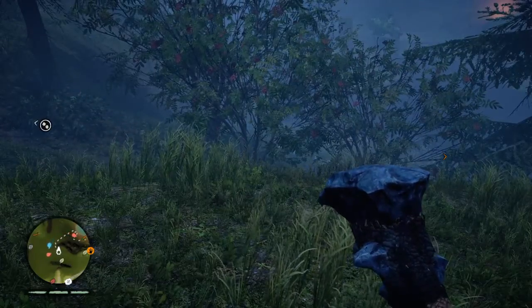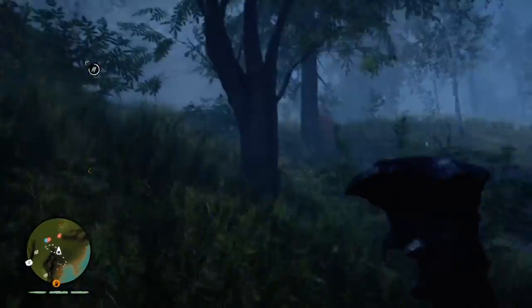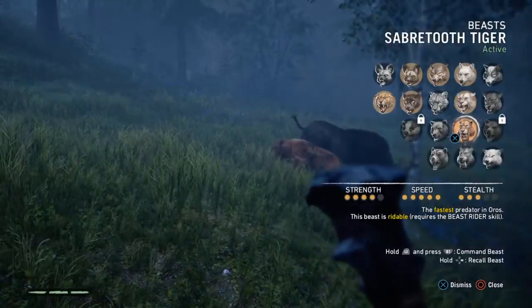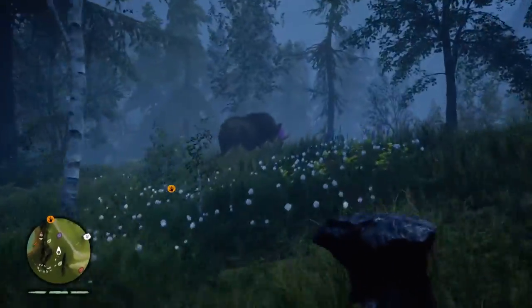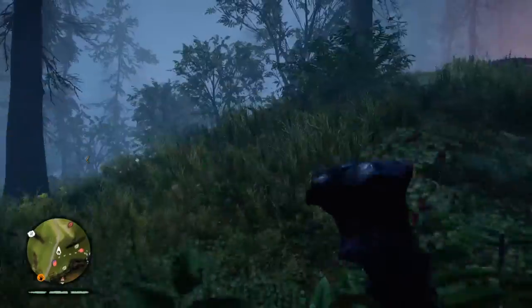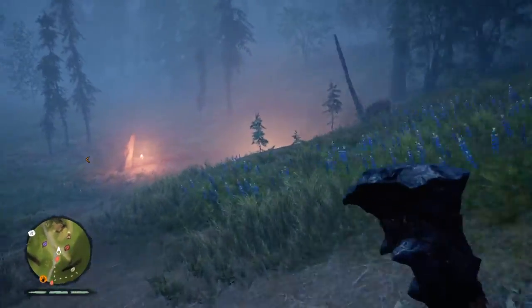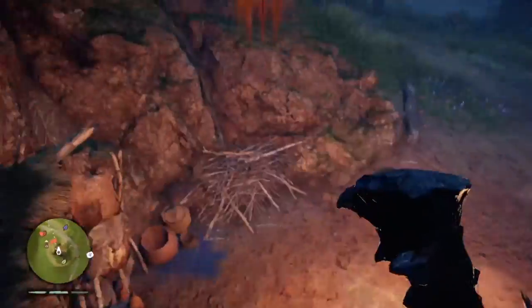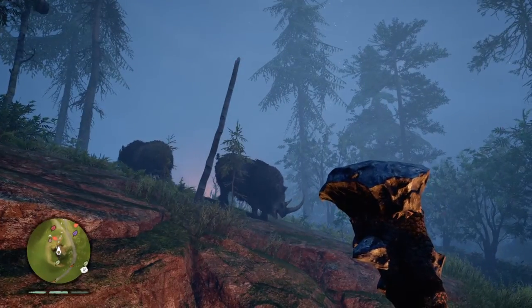That looks like a way different saber — I need to look at that again. That looks so different. Oh shit, I need to call him away! Oh shit, I hate these guys! I fucking hate these guys! There was one right behind me! I thought that was a wall! You can't get me — I'm safe! Go fuck off now!